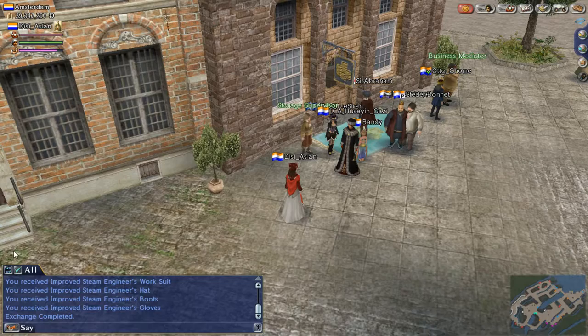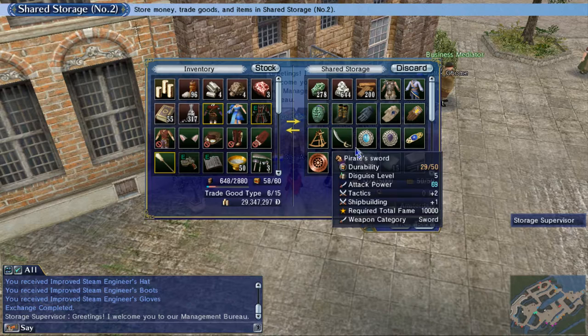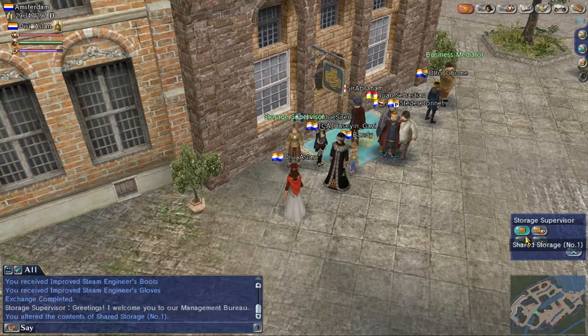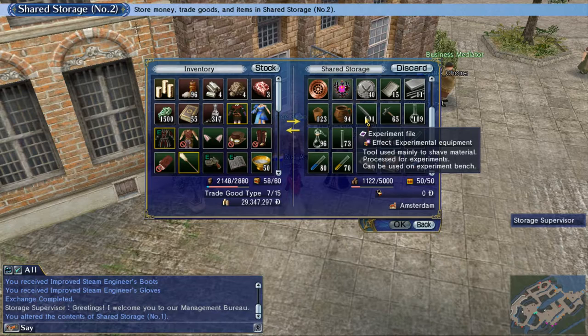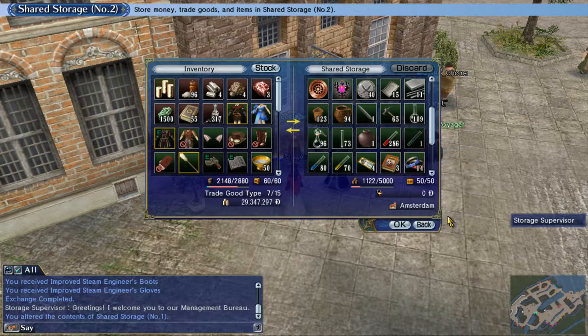Before we start the experiment, I need to get those ingredients. The green ones are here — I have actually much more. Here are all the experiment materials I've gathered in storage, so I can do experiments whenever I wish. For the second ingredient we need an experiment file, and the third one is ventus reduction.